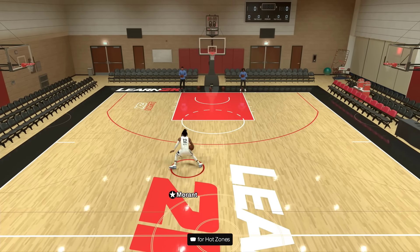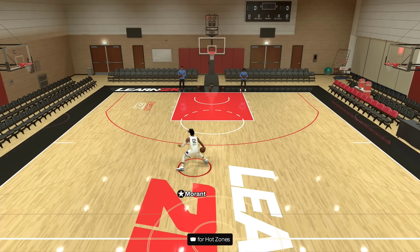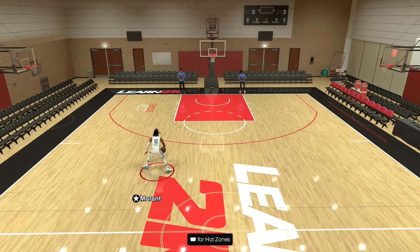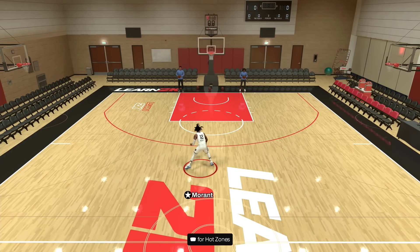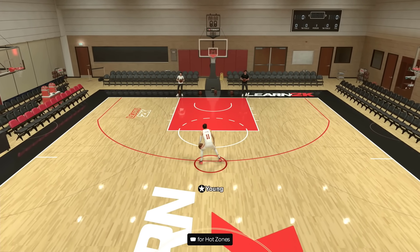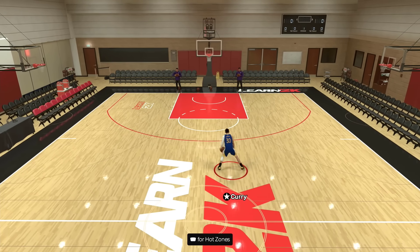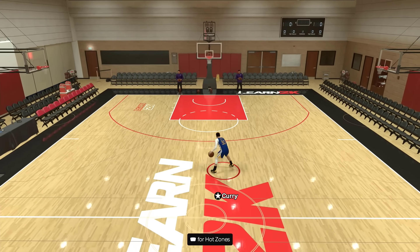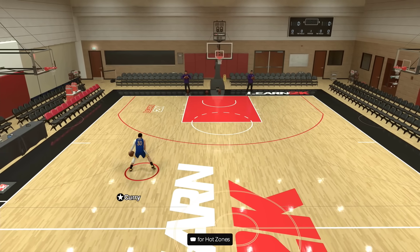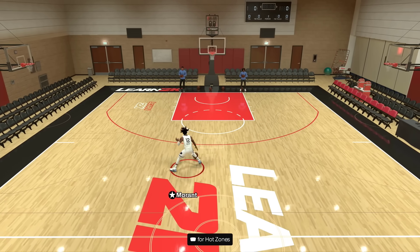Remember Ja Morant's aggressive breakdown from 2K24? Well this year you are now able to spam it, and I already know someone is going to figure out a glitchy combo with this. You can spam any other aggressive breakdown combo, and yes you can speed boost out of it. How you do this is very easy — you're holding your right trigger and just spamming up on your right stick. That is it.